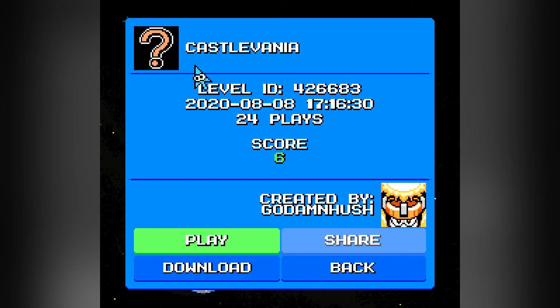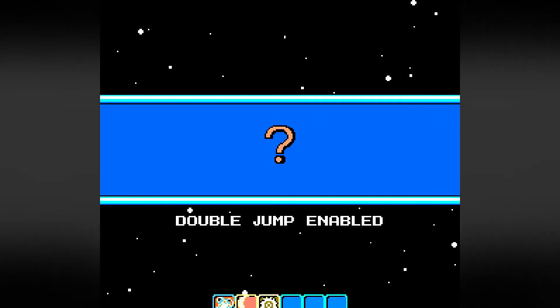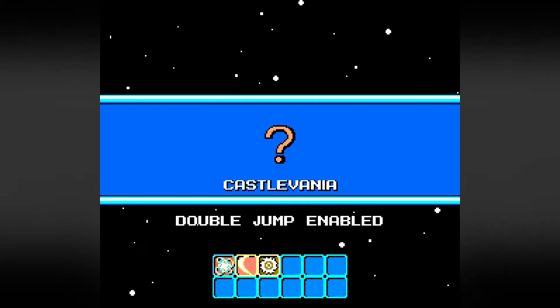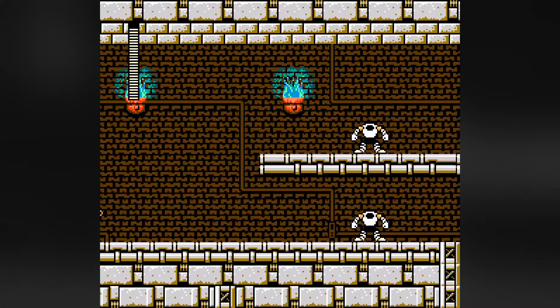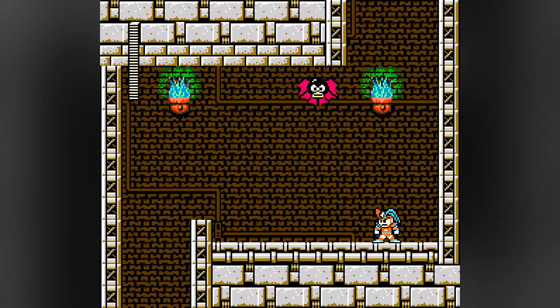Next up is just simply Castlevania — nothing special about this other than that it has the level ID of 42, 66, 83, 24 plays, and a score of 6. And I get my Thunderclaw weapon back. Don't cycle through this weapon — I get my Thunderclaw weapon back.